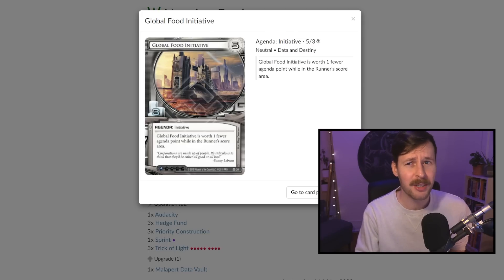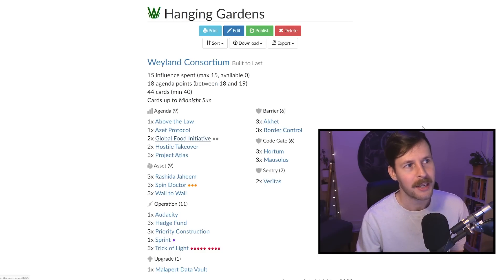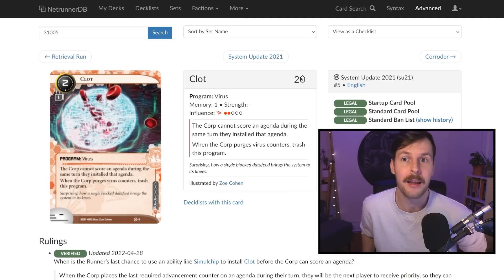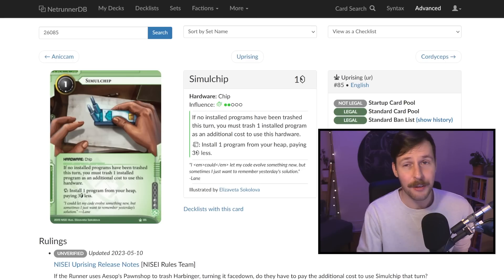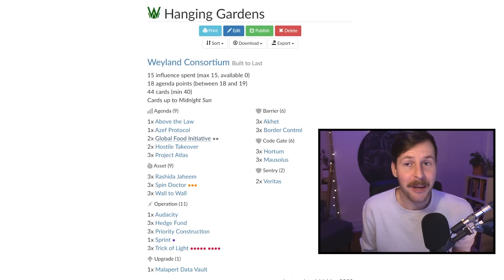Once the runner has their breakers down, we transition to closing the game out entirely with Trick of Light or Audacity — and it's actually very hard for runners to interact with that right now. The one faction most consistently playing fast advance hate is Shaper, and currently in the standard format, Shaper just doesn't exist. Shaper is the faction that can at instant speed produce Clot with Simulchip and Self-Modifying Code. You just don't run into it, so you can fast advance under the noses of Anarchs or Criminals.